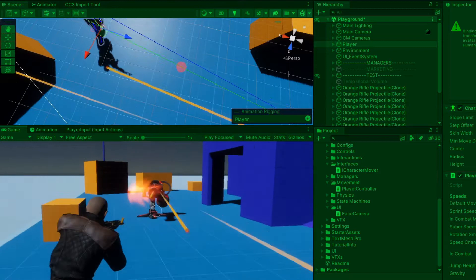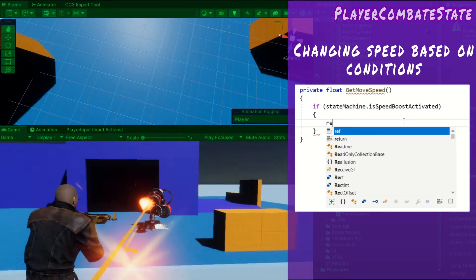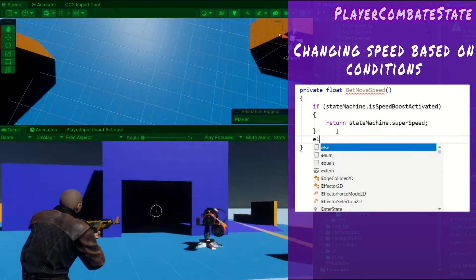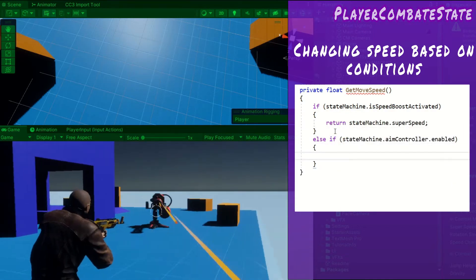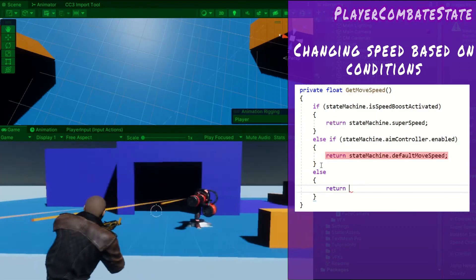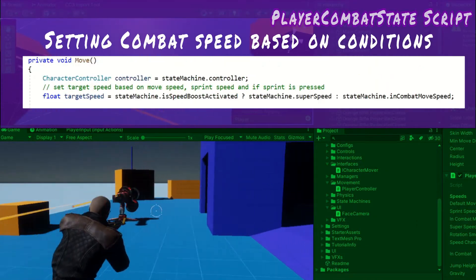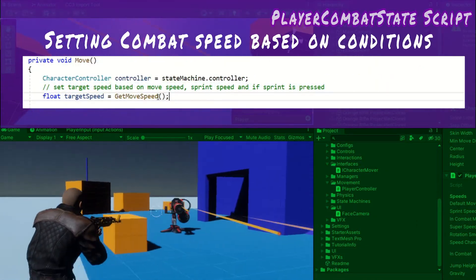It's rather difficult to aim while moving at the combat speed. To fix this, inside the player combat state, I introduce a get move speed method that returns a speed based on certain conditions. If the speed button is held down, return the superspeed; else if aiming, return the default movespeed; otherwise return the in-combat movespeed. Finally, I update the move method and set the target speed to be whatever the method returns.